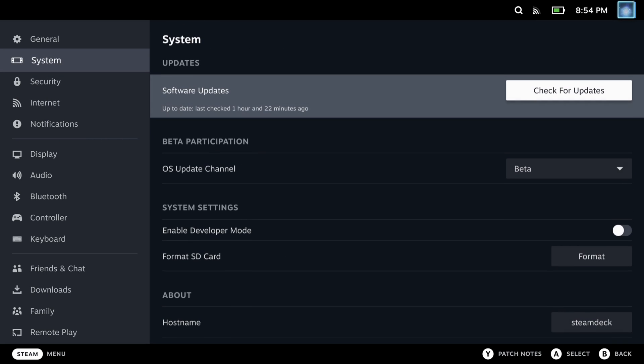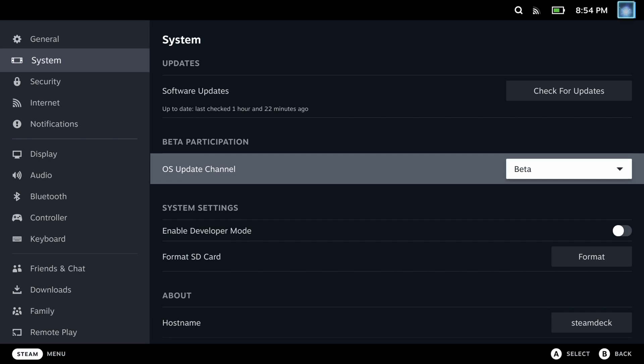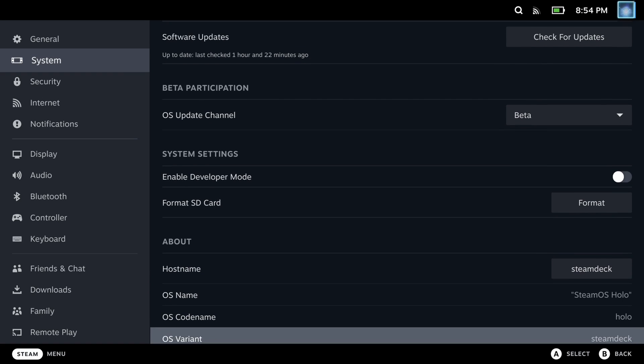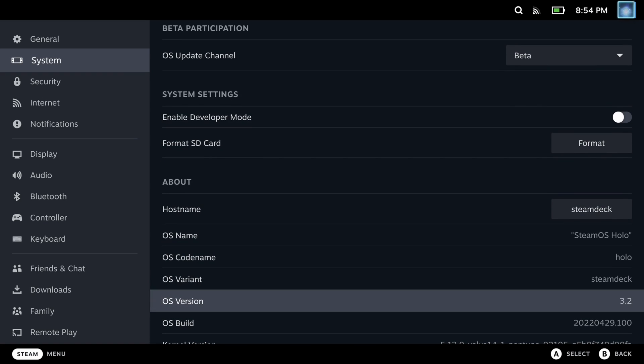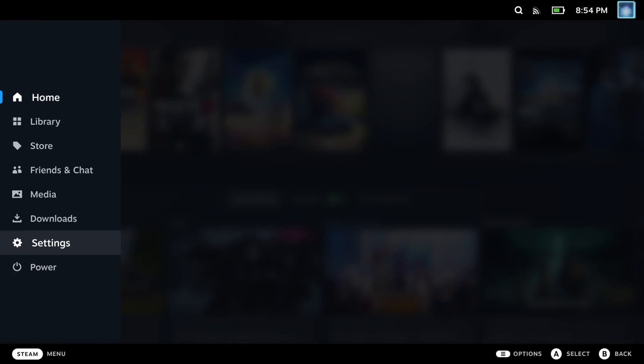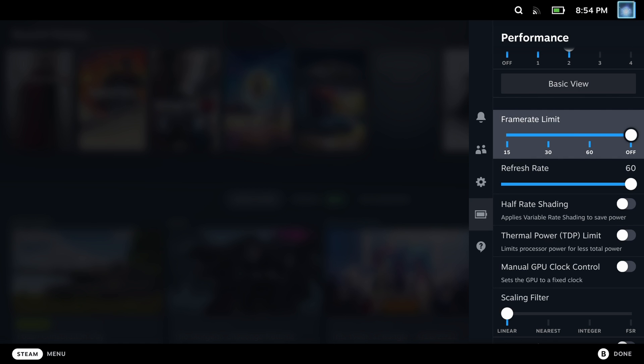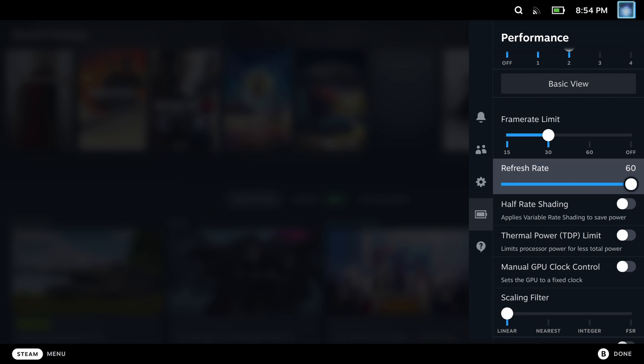So how can you get hold of this update? It's currently in the beta track on Steam Deck. Go to the system settings, go to the OS update channel, switch to beta, and hit the update button. It'll take around 5 to 10 minutes with a reboot, then check that you have OS version 3.2. This will hit the mainstream very soon, but if you want it early you can join the beta track. In the performance overlay — pressing the three dots on the bottom right and going to the battery icon — you'll now have the frame rate limit as usual, but also a refresh rate underneath, going down to 40 hertz up to 60.